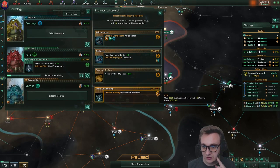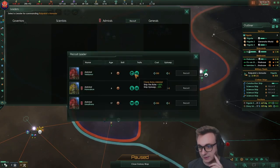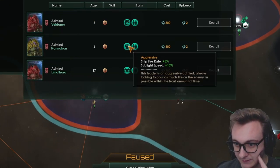Hang on — why am I going destroyers if I can't use them? I mean, it doesn't matter. Go man the border! Men, this is the most important time of your lives. Ship fire rate or survivability — I think we go ultimate. I don't even have the unity actually.